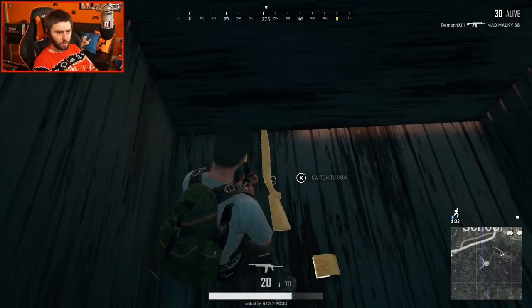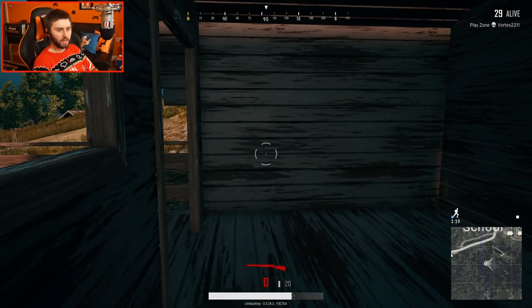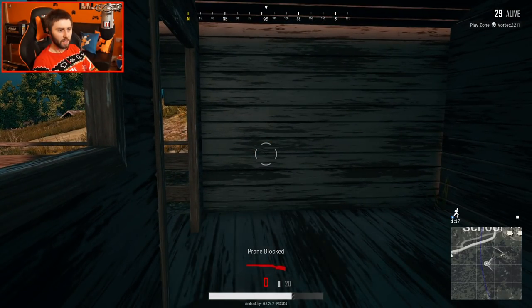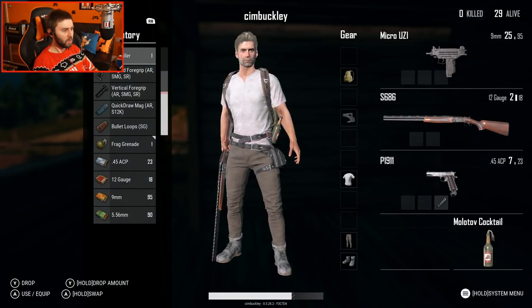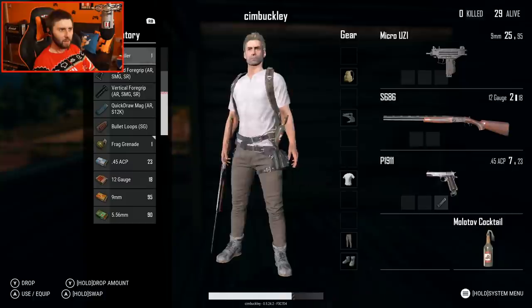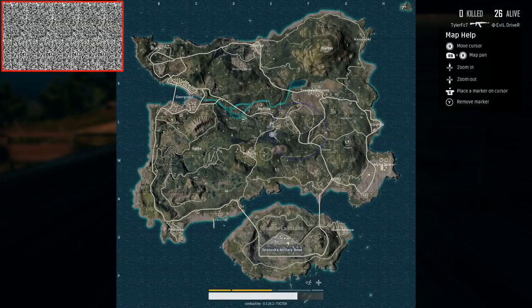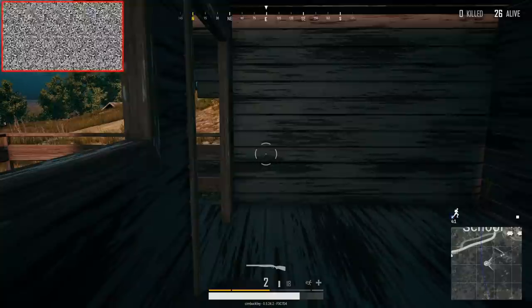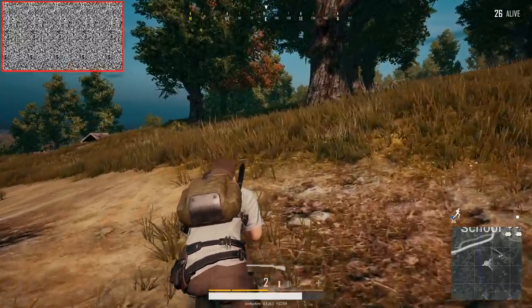Let's get in here — we've got a shotgun! I'm going to switch up to the shotgun. It was in a little shack like this last time that I got my first kill. I've got some painkillers — is that going to give me health? The tiniest bit of health. The camera's gone — it's just us and the game now. We've got to move, there's 26 alive. I've made it into the top 30 and I didn't even realise!